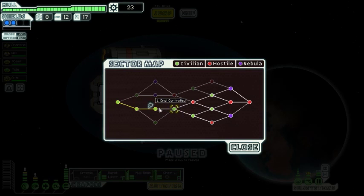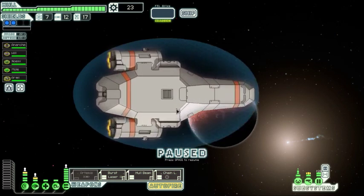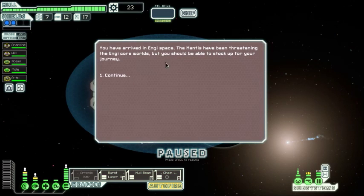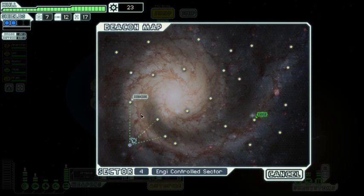We're leaving NG-controlled sector to another NG-controlled sector — pretty safe for the most part. We've arrived in NG space; the Mantis have been threatening the NG core worlds but we should be able to stock up for the journey. There's a distress signal right off the bat, so we're going straight to that.